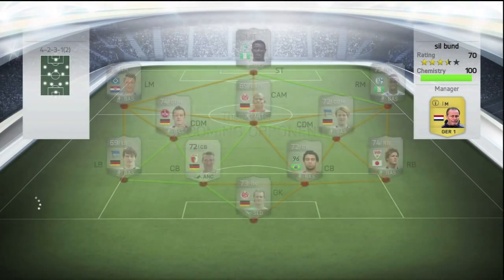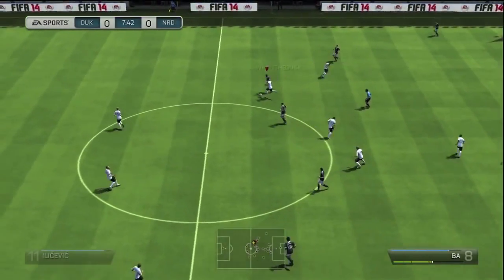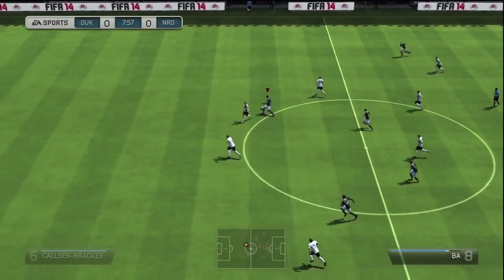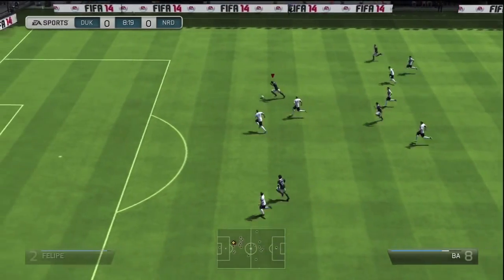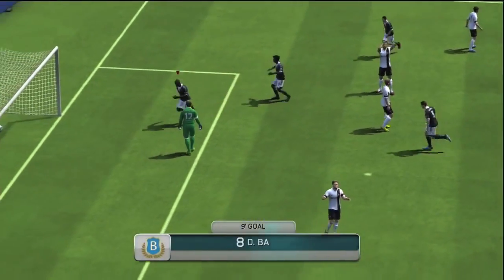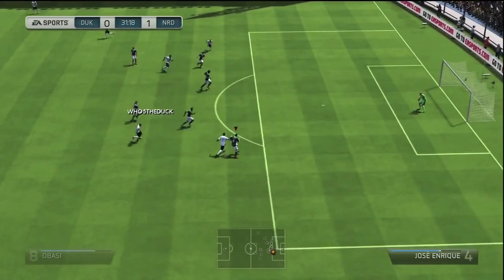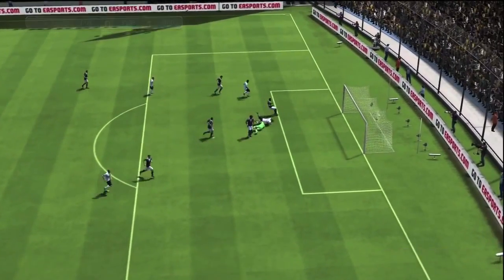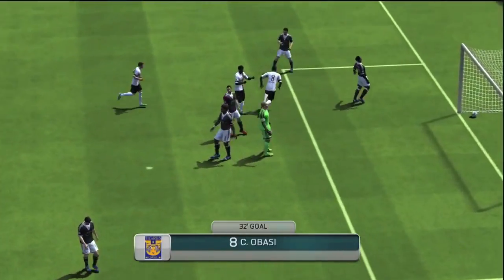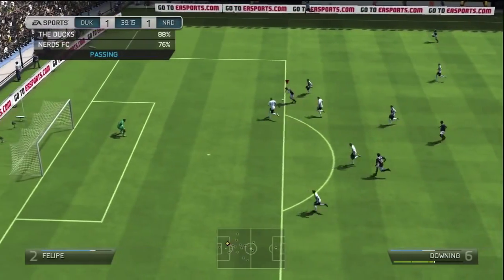That result bumped us up and actually gave us the promotion — we only needed three more points from that game. So now we're looking for the division title. We came up against probably the toughest squad we've seen for a while, a really nice silver team. Look at that run by Demba Ba — no one closed him down and he struck it from just inside or outside the box, a really nice goal. Unfortunately my defending was absolutely shoddy between the defenders — gave the ball to Obasi and he managed to grab the equaliser.